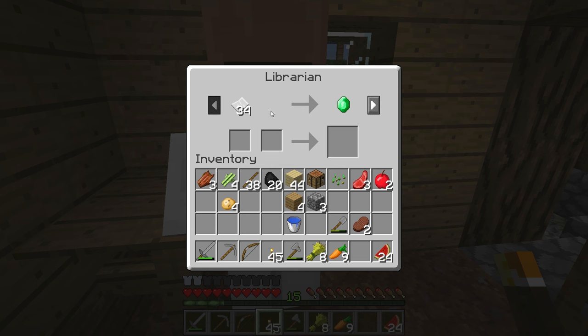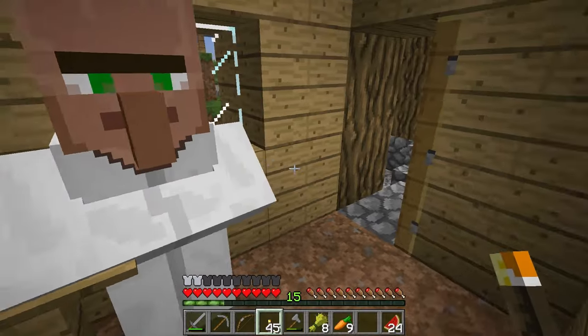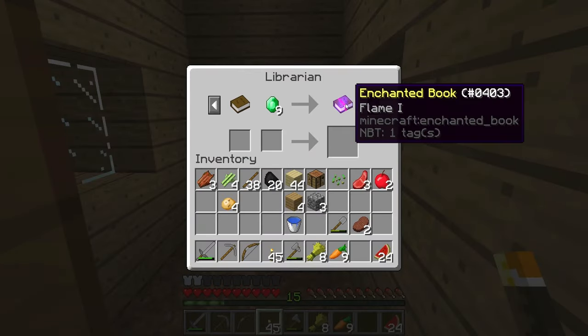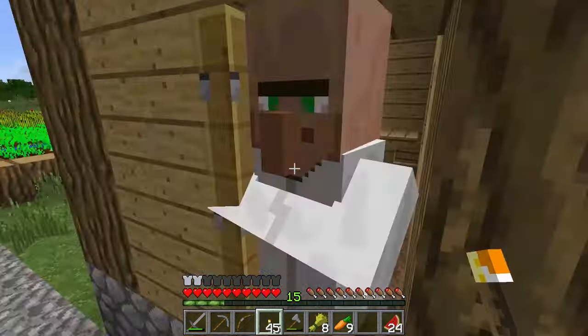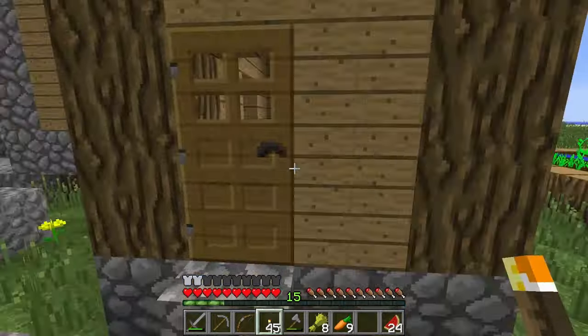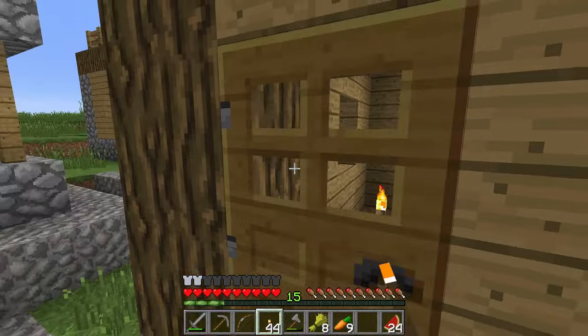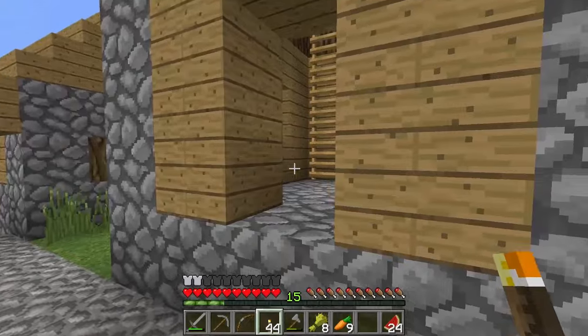You're a different librarian - 34 paper? I never. But for a book - oh, that's a really good price. Nine emeralds and a book for Flame 1. I think Flame 1 is for a bow. And I should mention, we're going to talk about how to make magic books and magic weapons in this series. When you find a village, you want to put torches in the houses so that zombies don't spawn inside the houses with the villagers.